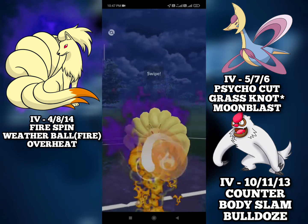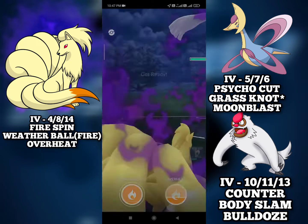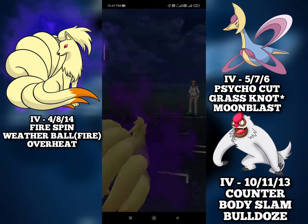And they have a Shadow Lugia in the back. I will chip it a bit with Weather Ball and then go for the Overheat nuke. Oh, it one shots the Lugia! I farm down the Whimsicott for the win.